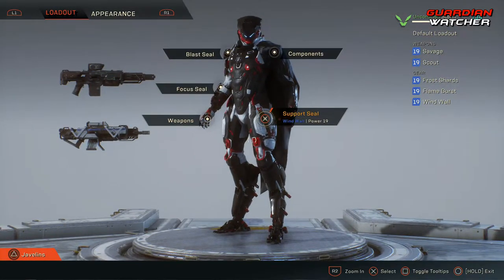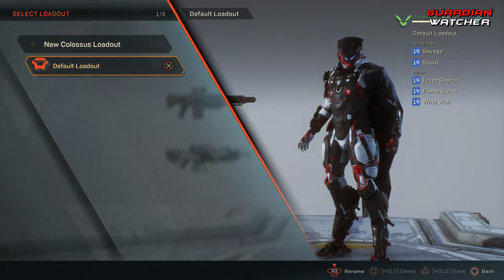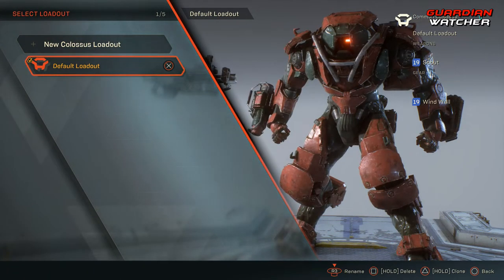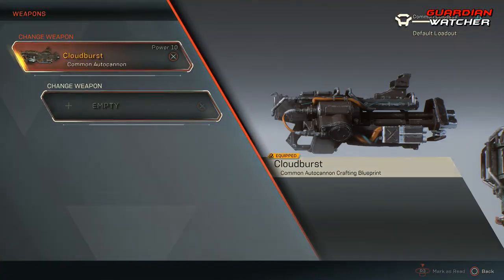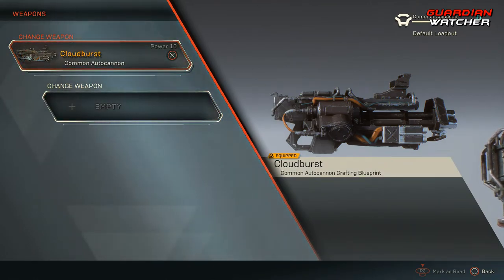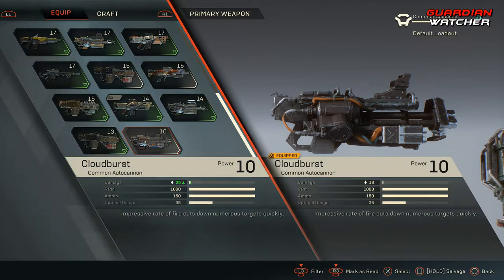I'm going to switch to the Colossus real quick to show you this. This is the Cloudburst — an Auto Cannon. This is one of the weapons that only a specific class can use: only the Colossus can use this weapon. There are other weapons that are similarly exclusive to other classes as well.